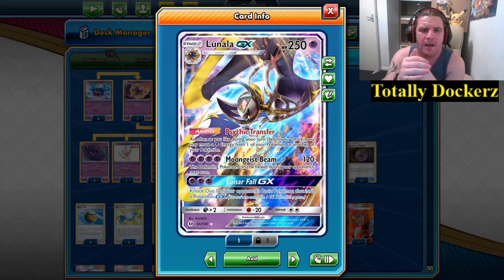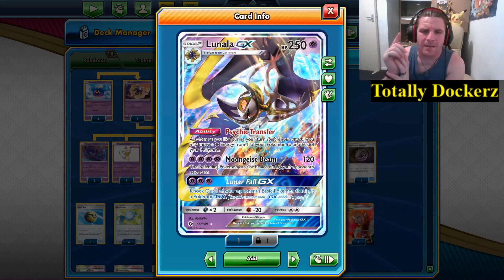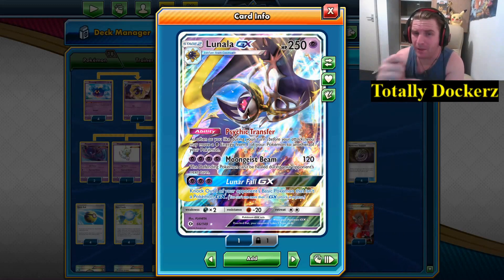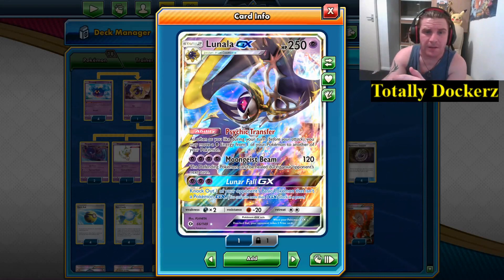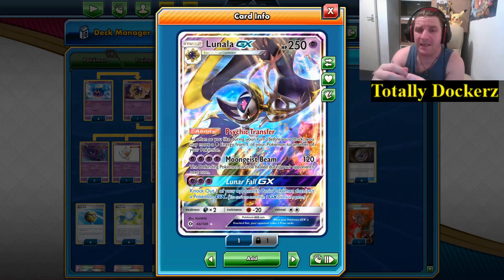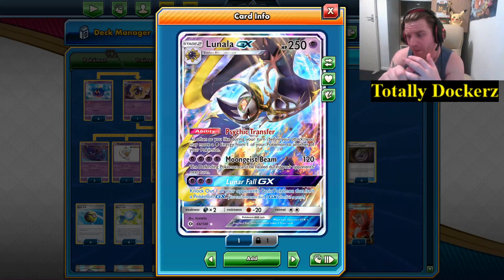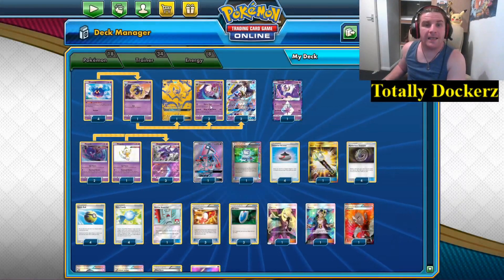Our GX of choice is Lunar Fall GX — knock out one of your opponent's Basic Pokémon that isn't a Pokémon GX. We have Pokémon V in the format, so we can pick one of those off, or V-Maxes for three prizes. Tag Teams are GXs so you can't target those, but we can pick off EXes seeing as we're in Expanded. If anything is a bit of a problem we can just throw them away.